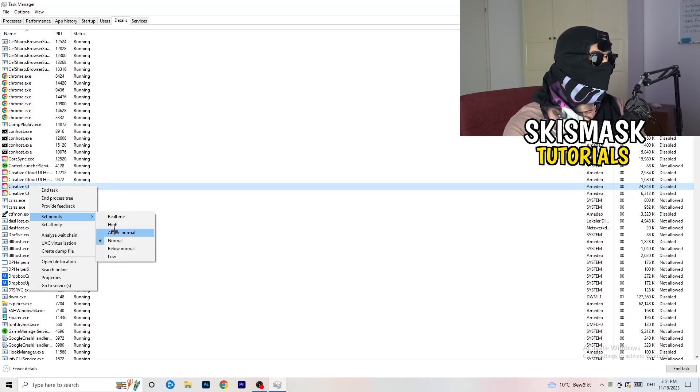Once you hover over Set Priority, click on 'Above Normal' or 'High' — you need to check for yourself which one works better depending on your PC. Try 'Above Normal,' try 'High,' and then try to start your game afterwards. If it works, perfect.